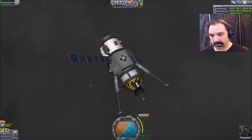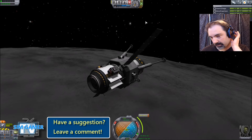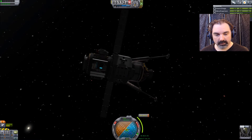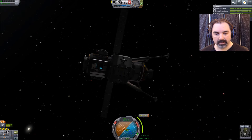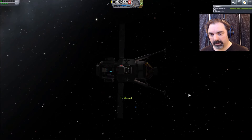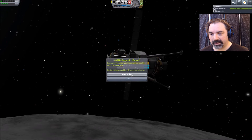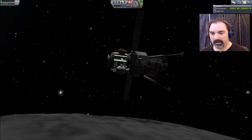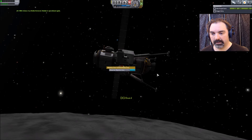Cycle the landing gear. We have two minutes which is just enough to get a crew report, reset that, get an EVA, climb up, collect that data and restore it, observe the materials bay, collect that data and restore it, and observe the mystery goo.